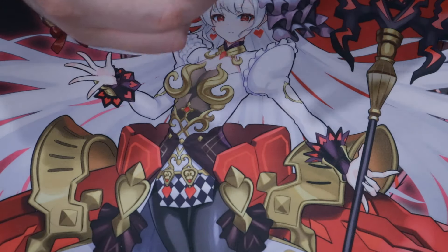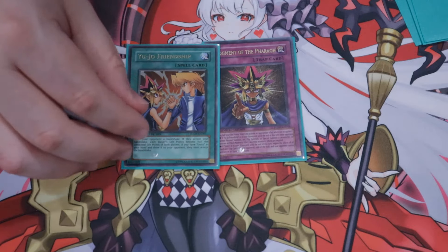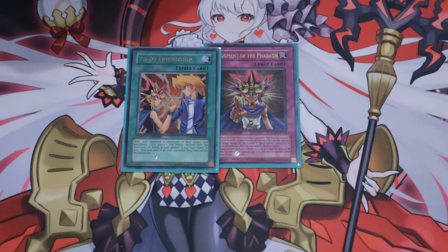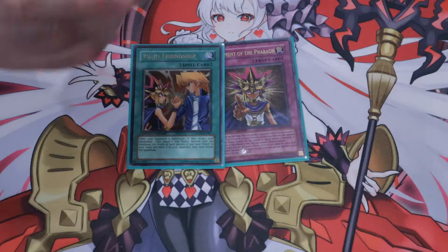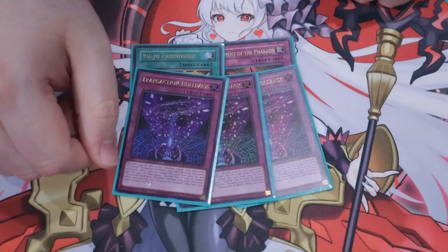The main thing I love about this deck is we're doing Judgment of the Pharaoh with the Yu-Gi-Oh Friendship card. The big centralized win con here is Judgment of the Pharaoh, because it has one of the dumbest effects in modern era Yu-Gi-Oh history — if you have Yu-Gi-Oh Friendship in the graveyard, your opponent gets an entire turn skip: they can't even set. This card is bonkers, and I'm going to continue to find a way to abuse it. To back that up, we have Triple Transaction Rollback.